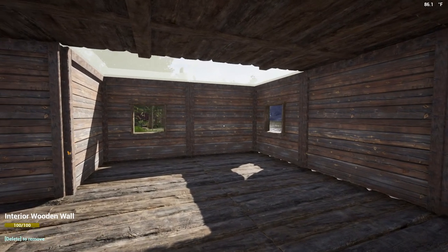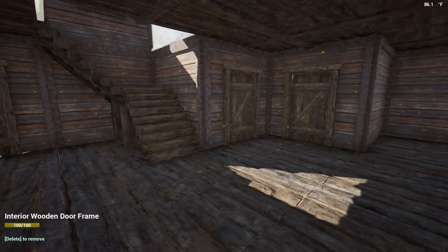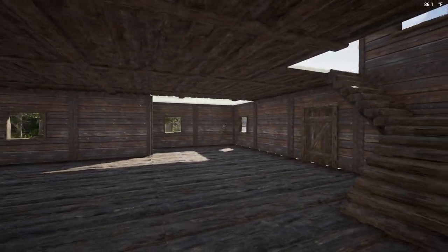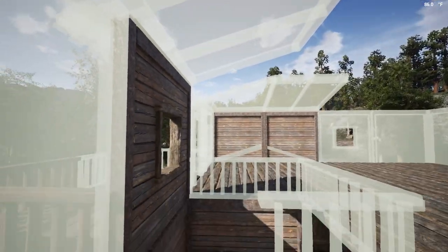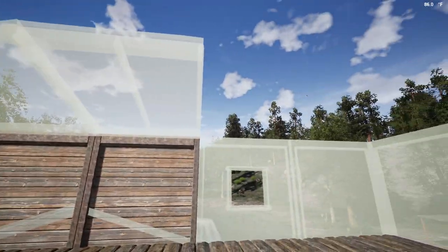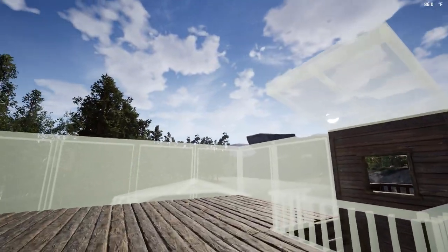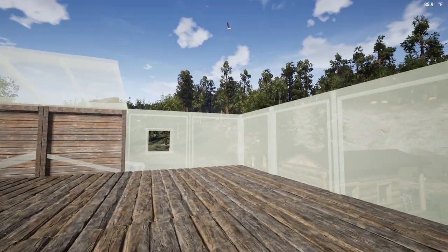Hello and welcome back to another episode of The Infected. You're hanging out with Meissner and this is episode six of our Infected series. Today there are a couple of things I want to do. We need to fill in these walls so I can get the roof situated. The roofs aren't very difficult to put on for the most part, especially when it's kind of a square box like we've got.